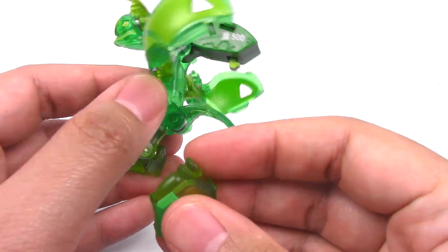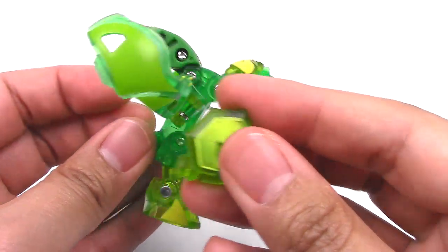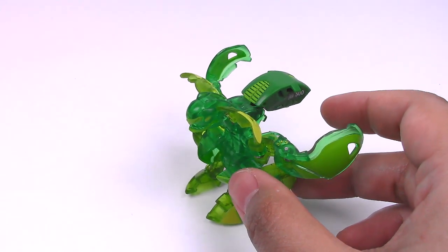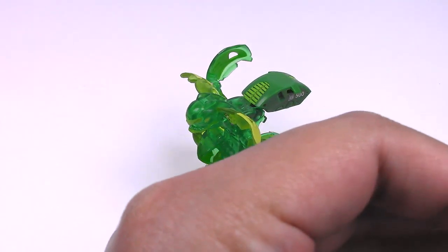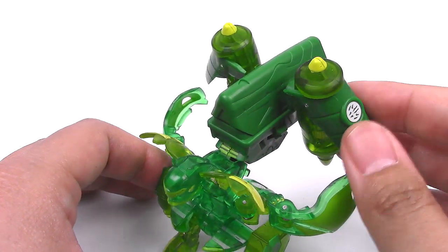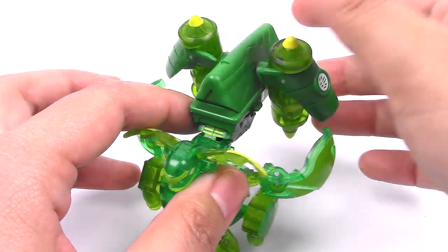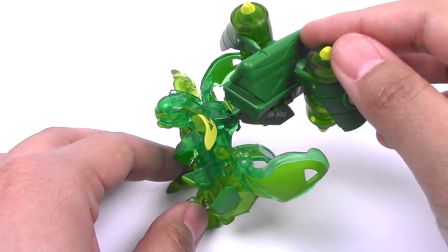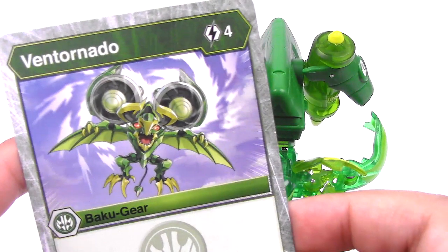So we have the Baku gear which I will put on. I think I want to put it on this side because the thruster is kind of pointing that way. So we've got the two there. And then we have this giant Baku gear — there's the arrow. It just points up but check that out. Compared to the Bakugan itself it's really huge and it's kind of heavy. That little tail in the back really does help stabilize it a little bit. That is the Ventornado — check that out. It looks really, really cool.